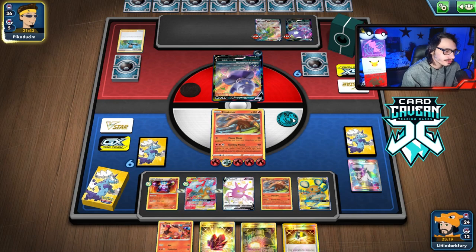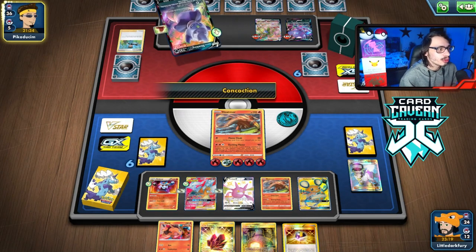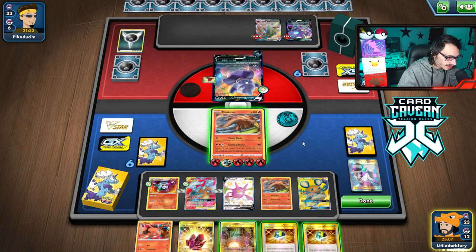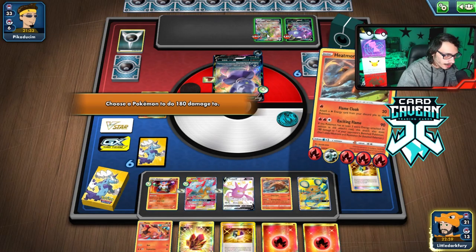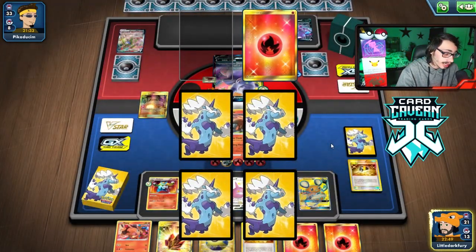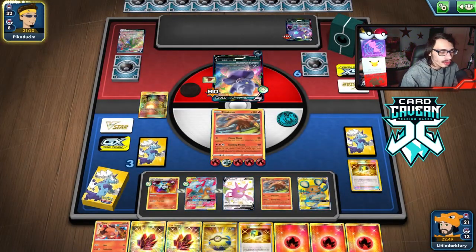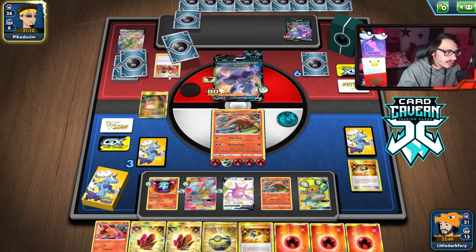They play a Cape. That doesn't really matter — I can still take it out with Exciting Flame into Double Blaze. We're in top-deck mode. I have a feeling they'll play a Black Market. I think I have to play Giant Hearth — I need to start thinning the deck. We do Exciting Flame, knock out the Garbodor VMAX and take 3 prizes. Prizes are Quick Ball, something good, and something very good.